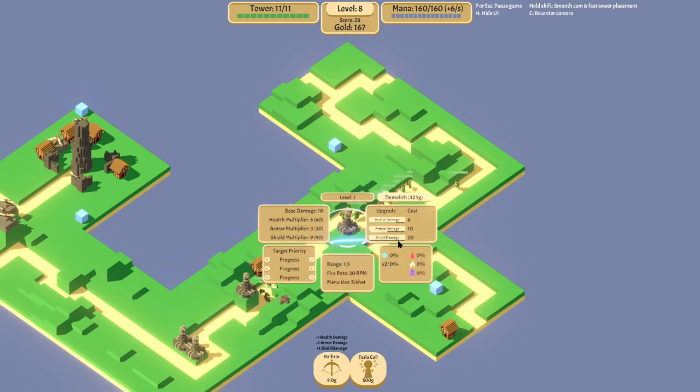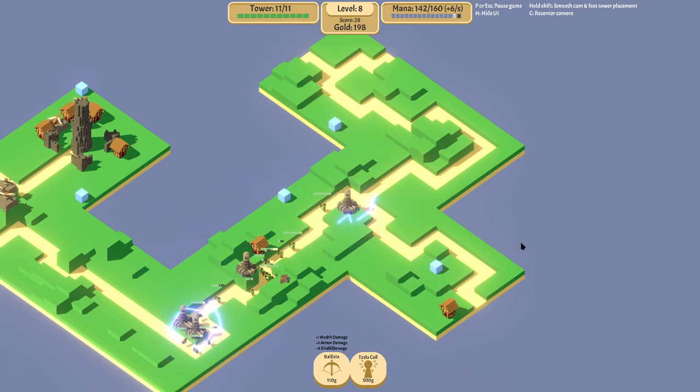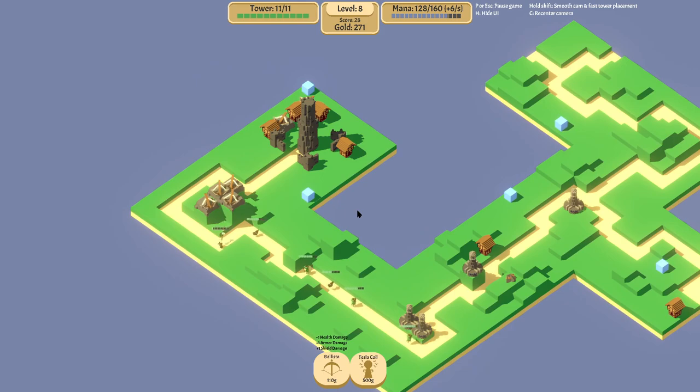Those aren't doing much to the ones with the armor - or is that shields? I can't remember which is which still. Also, thank you to the person that pointed out that every time I clicked on a tower, I was pressing escape to get out of it, but all I had to do was right-click. That was the key, the secret to that one.